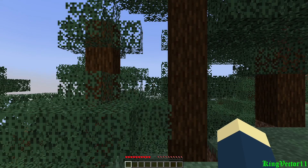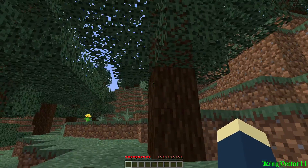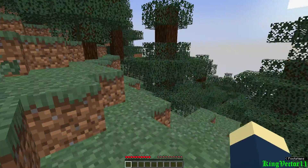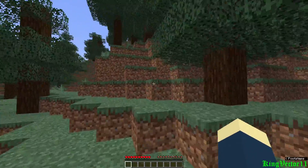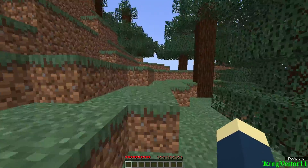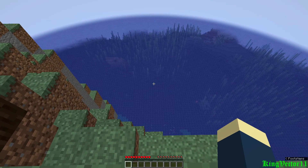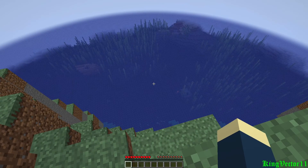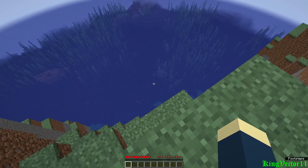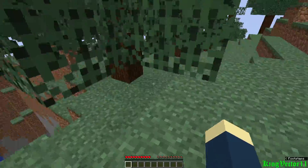So upon entering the world, you start off in a spruce forest. Just looking around, it may seem like we're actually on a huge piece of land, but really this land is pretty small. You are on a very small island with a shipwreck over there. That looks like magma stone over there. Anyways.